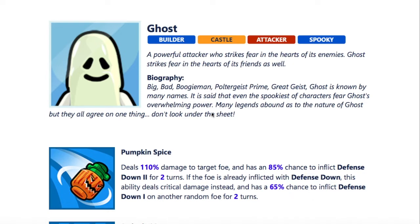Obviously he's a builder because he's a Castle Attacker Spooky. A lot of people are very excited for him for the Spooky tag. I can already tell you there's some really good Spooky synergies, but don't sleep on him for a Castle team as well, because Castle severely lacks solid attackers. The Princesses are good, but I haven't seen Ghost's stats yet. His kit looks really, really good. They're saying he's a powerful attacker who can strike fear into the hearts of his enemies.